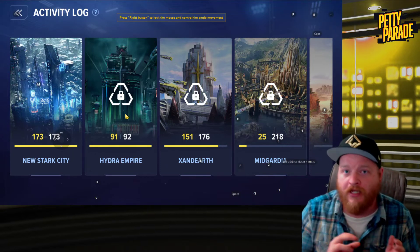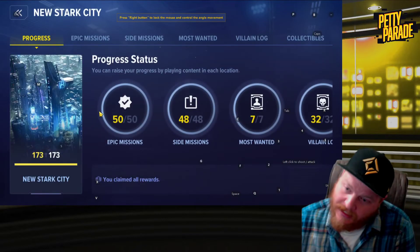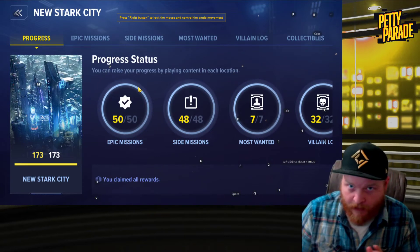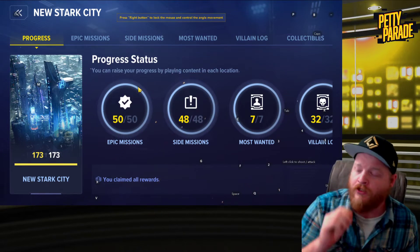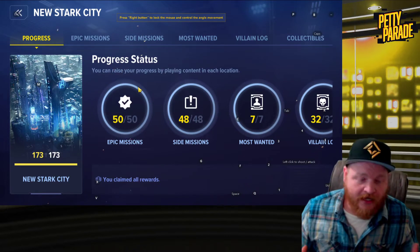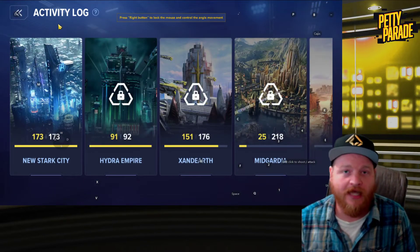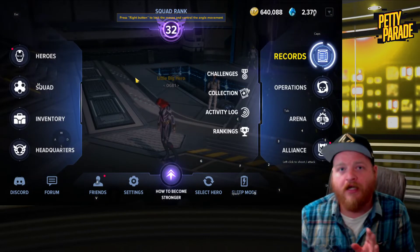Keeping track of where you are in the progression of most wanted is really helpful for maximizing squad power. Some of these are realistic and easy to knock out, but others will take a couple of hours. You don't want to spend four hours hunting Red Skulls for the bonus experience when you could get more value from your playtime doing something else — put a pin in those and move on.